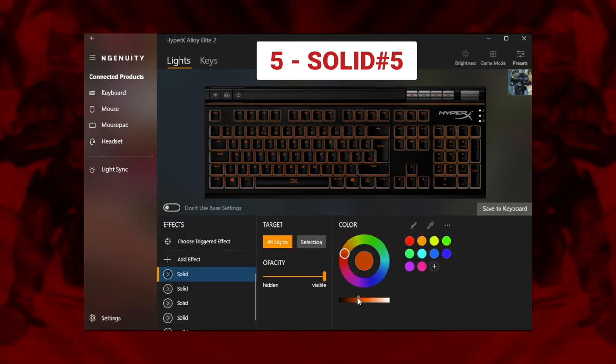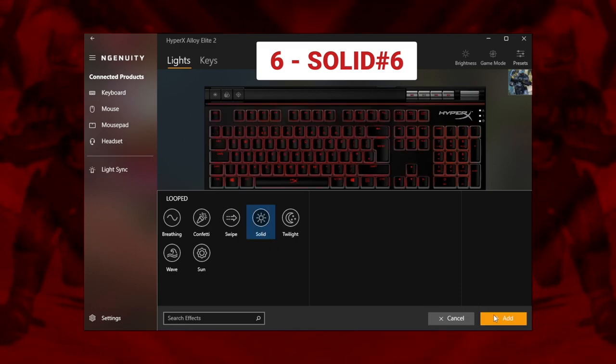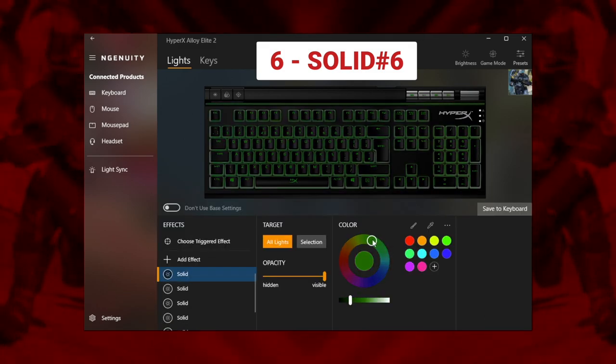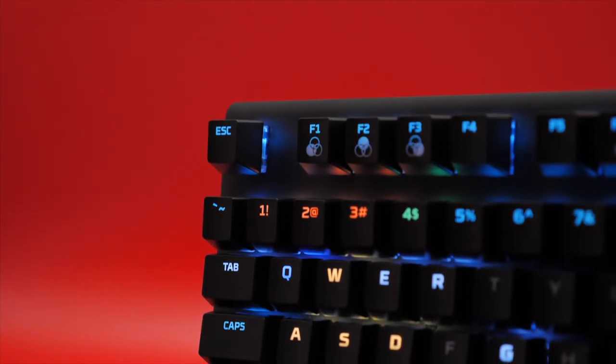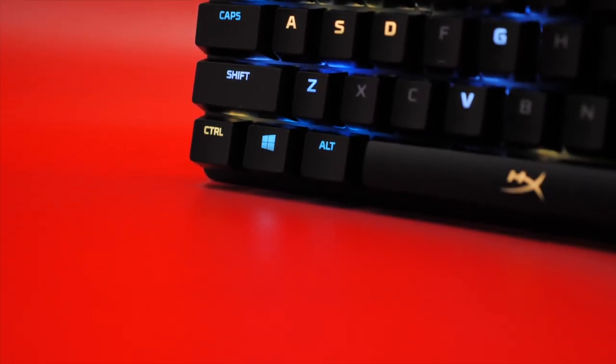Looking up to the numbers, we've covered the weapon keys, 1 to 3, in a dull orange, then given our healing key, 4, a muted olive green. Now you've got no excuses for fumbling your key presses in the middle of a fight. Of course, if you've already reassigned your inputs, feel free to adjust your highlighted keys as desired.